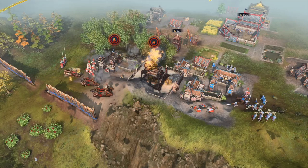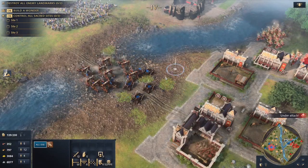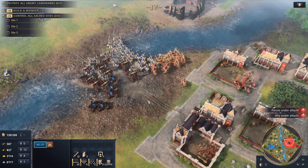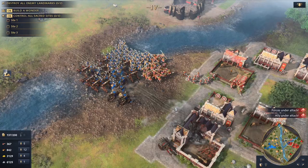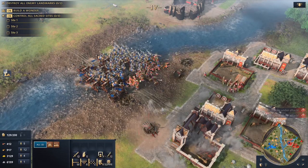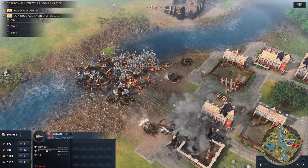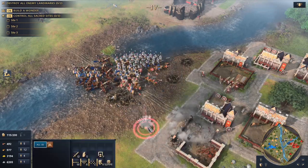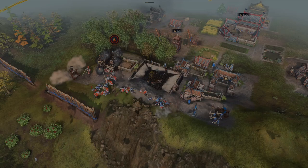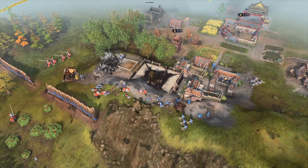If you attack into an enemy base with only mangonels, you will be shut down by an opponent with good micro and their own springholds. If the enemy effectively protects their springholds, you really can't do anything. For this reason you need a balanced army: standing units to protect your forces from enemy units, anti-building siege such as mangonels — which are great because they're effective against both buildings and units — and then the third part of this core pushing army is the springhold itself. Learning to micro and manage springholds effectively will really take your siege pushes to the next level.